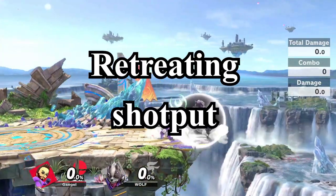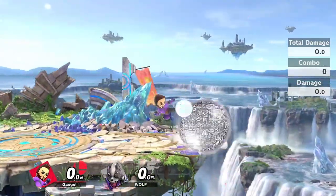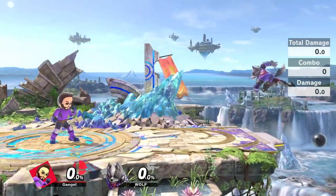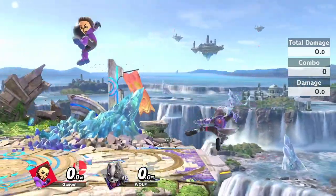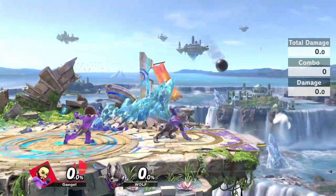Next up is Retreating Shotput. Slingshot offers an easy method to do a retreating shotput with maximum air drift on the first frame of jump. Even if retreating shotput isn't such a strong option in itself, at least you now have a way to maximize its safety.